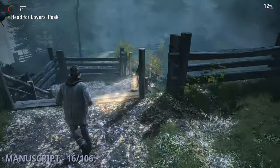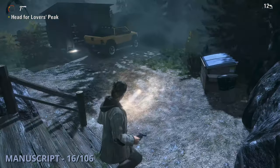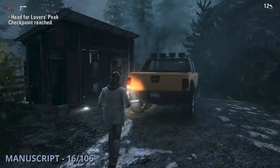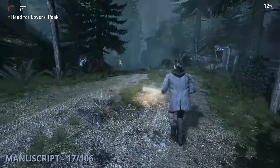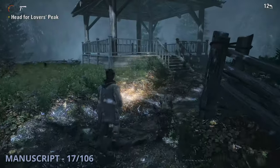Manuscript 16 will be a bit later on once you're at the national park. You'll be going down the steps from the cabin and find this one sitting behind the big yellow truck that Barry drove you there in. The 17th manuscript is going to be down the main road until you have a small path off to the right to a wooden covered area — this one will be sitting up there.